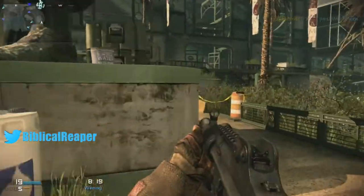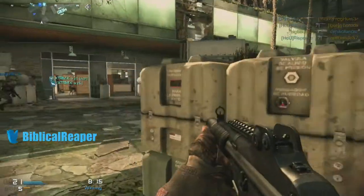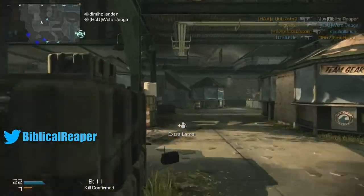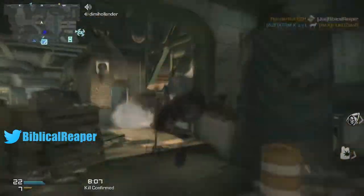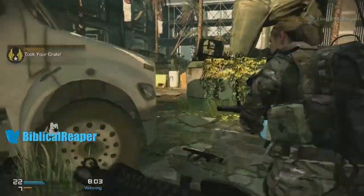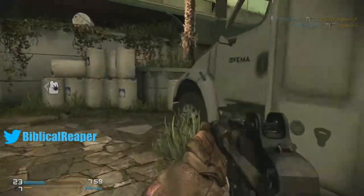Right here I'm going to drop a care package I got from my field orders. So what is a field order? When you get first blood, the enemy drops a little briefcase. You pick it up and it gives you an objective — it might be two kills while crouching, three kills without a gun streak, and so on.